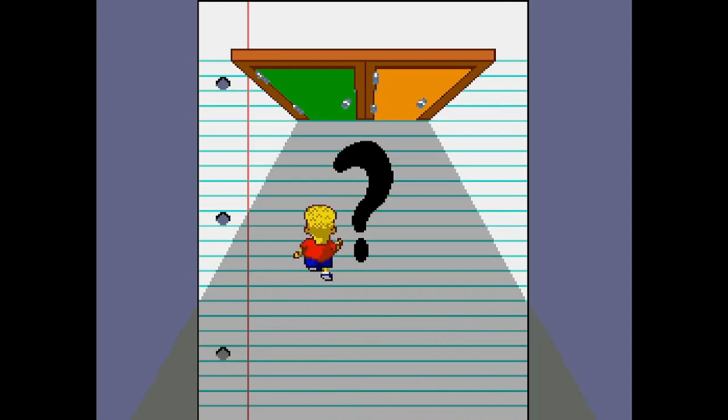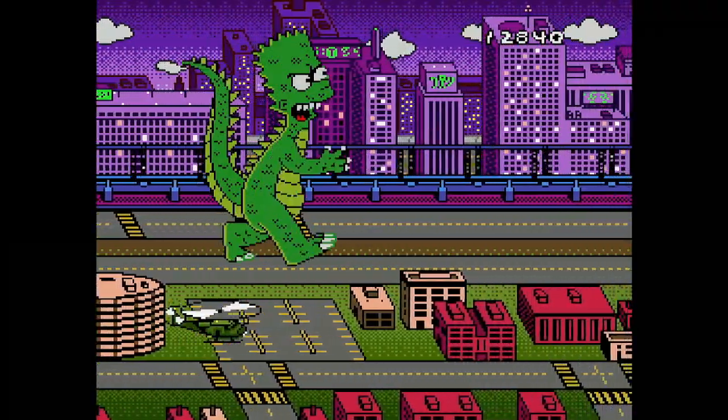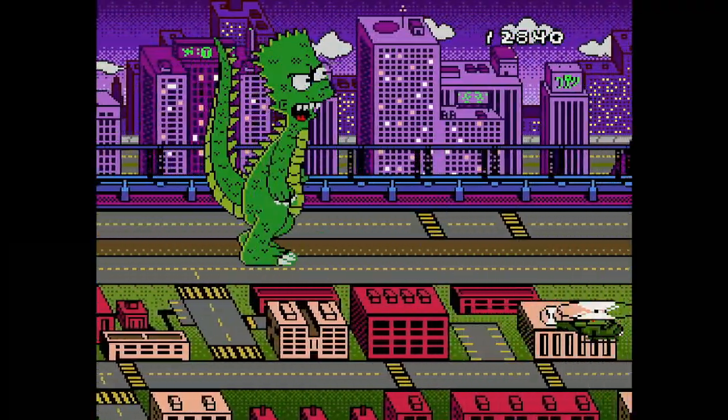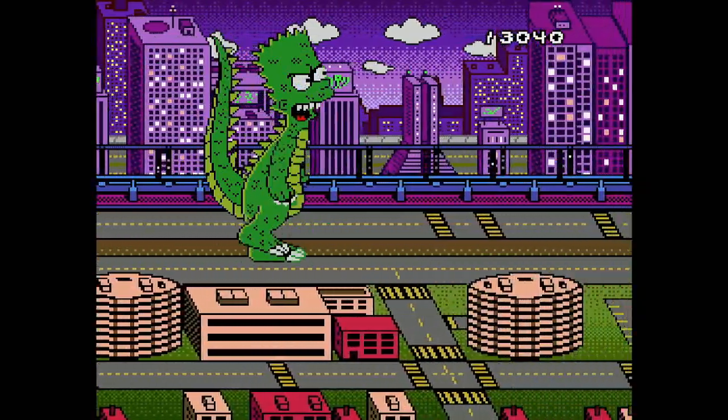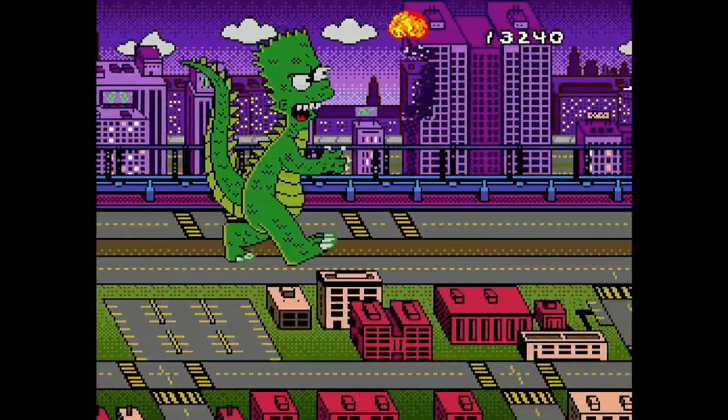Up next we have the green door. The green door turns you into Bartzilla and you can shoot laser beams and fireballs at tanks and aircraft. Pretty fun, but basic — nothing special.